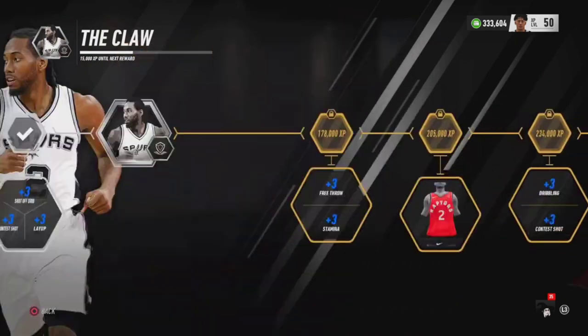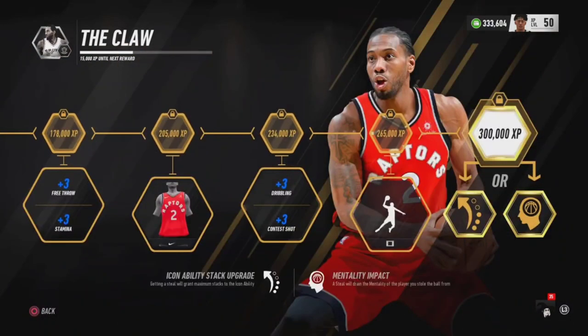When you come over here, read it at the bottom — it says an icon ability stack upgrade: getting a steal will grant maximum stacks to the icon ability. Then you have the mentality impact — a steal will drain the mentality of the player you stole the ball from. So if you have those three stacks and you keep getting steals, you might even make your opponent quit at that point.